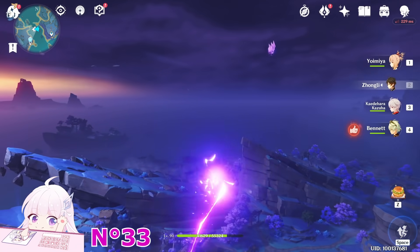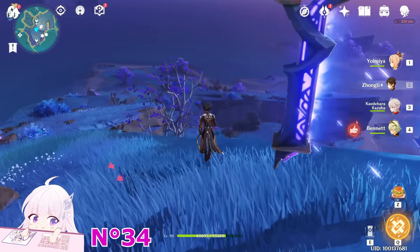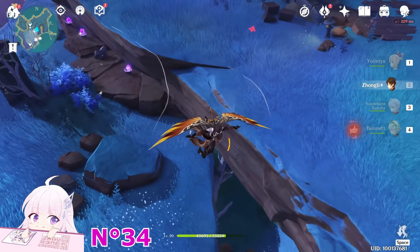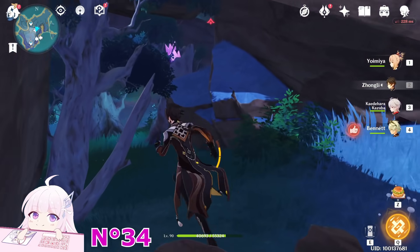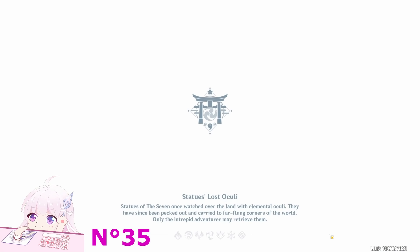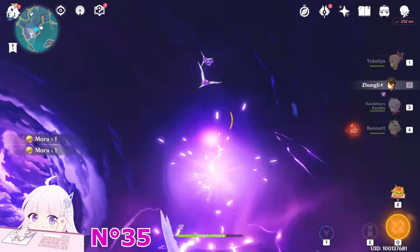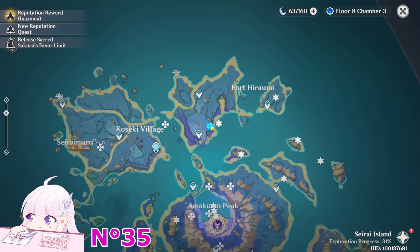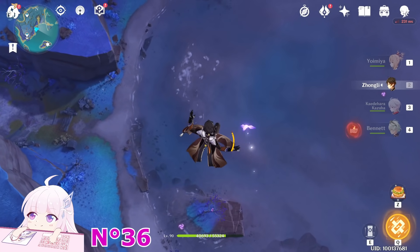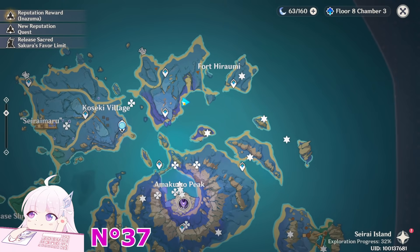The other one was the one you couldn't take from here because they're really, really far away. After you took this one, let's go down in this direction. On this direction you will see a small cave — just get inside, there is an Electroculus. After this one, teleport to this teleport waypoint, jump down, take this Electrogranum and fly because it's above you. After this one, go toward this tree — you will see the other Electroculus just here.